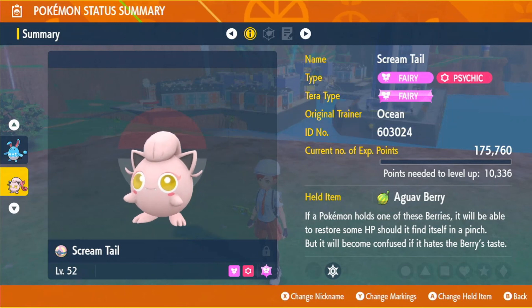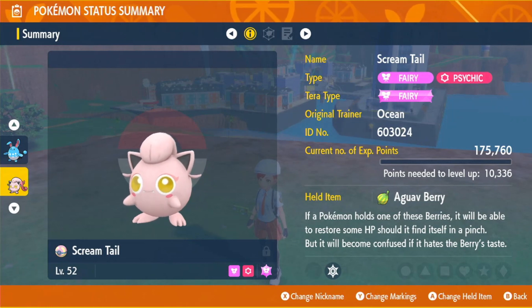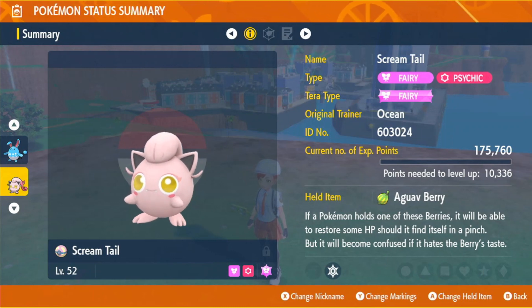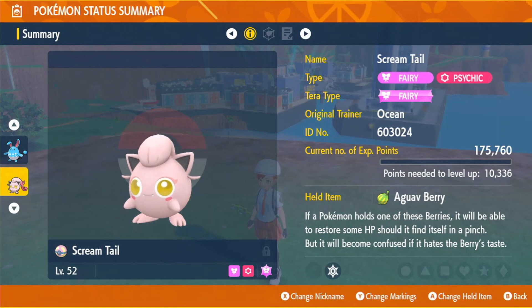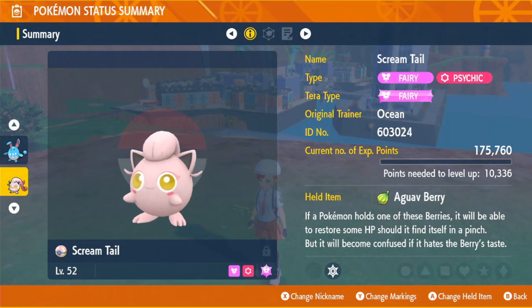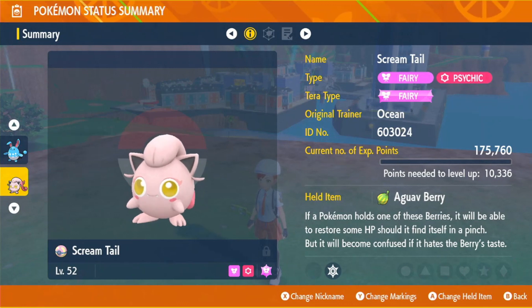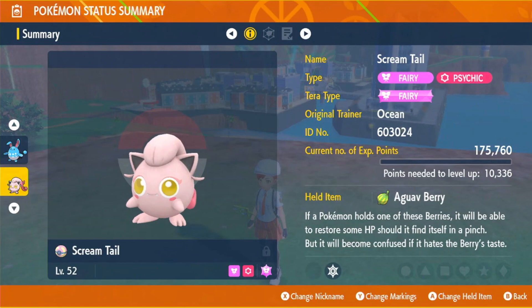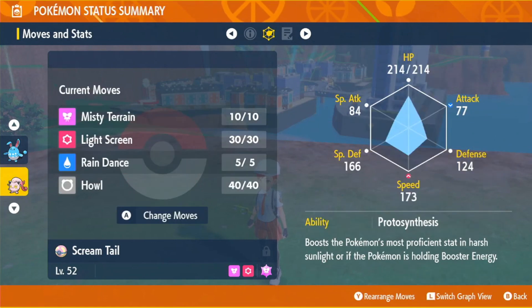That's where Scream Tail comes in. This thing is like Liam Neeson in Taken — it has a very particular set of skills that we're going to utilize in this raid battle. It's speed and bulk personified: base 111 speed, meaning it naturally outspeeds Charizard, which is absolutely crucial. On top of that, it's a Fairy type and has access to both Rain Dance and Misty Terrain. No other Pokemon has this combination of traits.